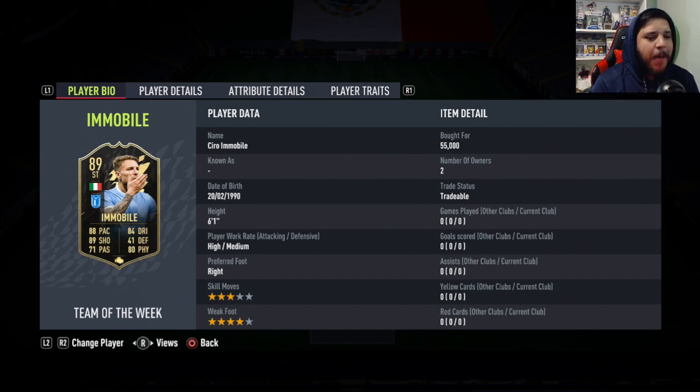Let's take a look at Immobile, a guy who is without a doubt a deadly finisher in the game. He gets himself an 89 rated card, high/medium work rates, 3-star skill moves, 4-star weak foot, which is very, very nice.